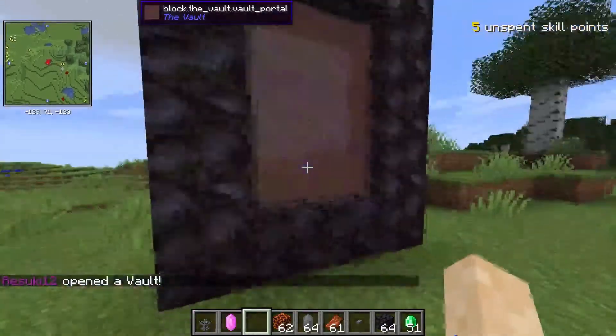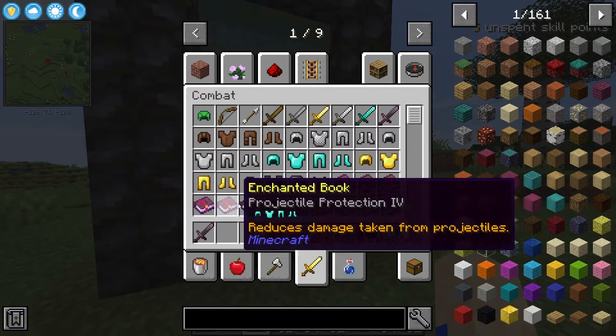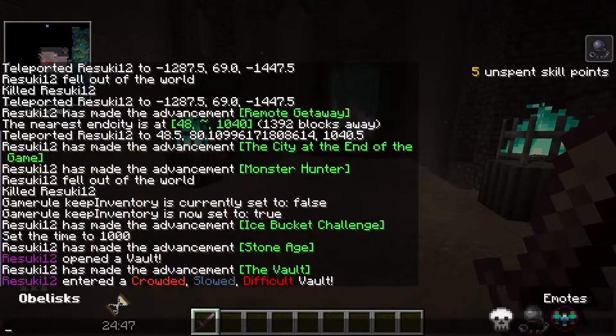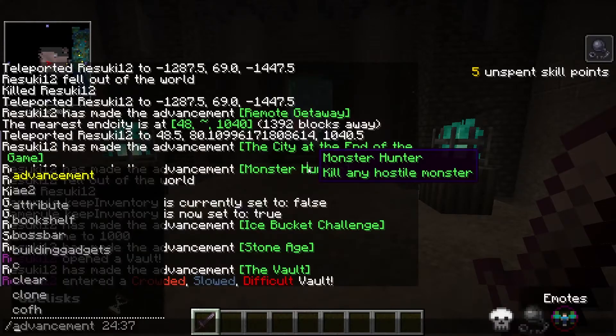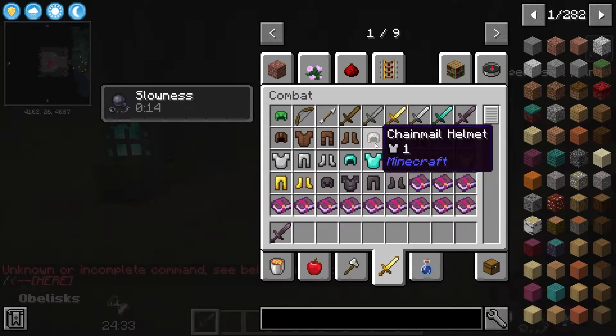This is your first Vault and you need to definitely make sure that you have full gear before you get in there because danger is everywhere. Once you're into the Vault, you're going to be given a 25 minute timer as well as modifiers that show up in the chat. These modifiers are all different and they're all randomized depending on the Vault, so best of luck to you.